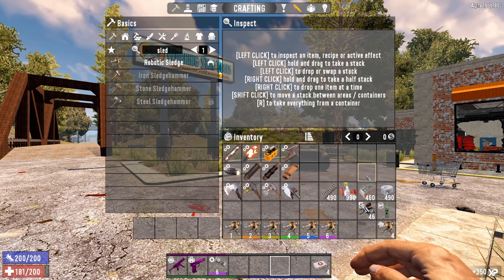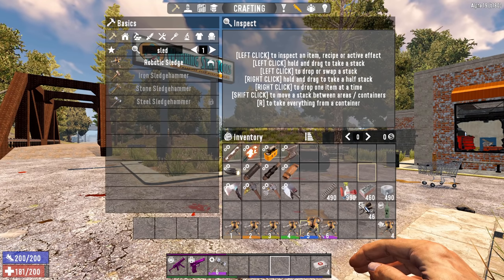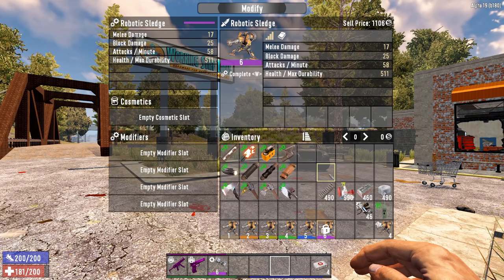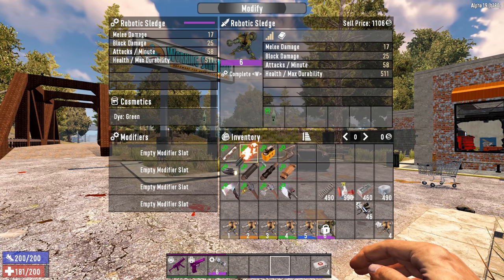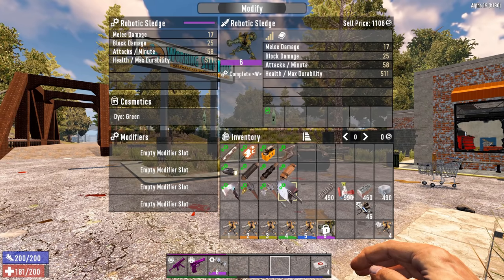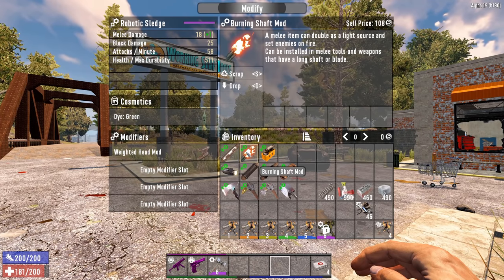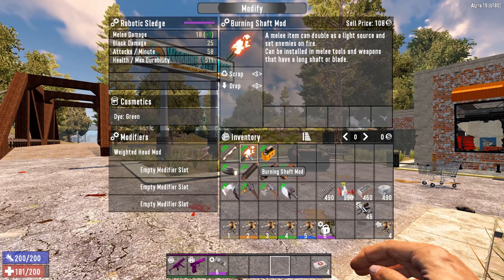I heard that last music thing which means I've unlocked the ultimate. Now for mods - on quality levels you'll have one, two, three, four, or four mod slots. The way I normally organize it: first put on a color - it makes it look slightly different. The highest tier one mod I'd suggest first is the Weighted Head mod because it has a chance to stun and slow victims, which really helps.